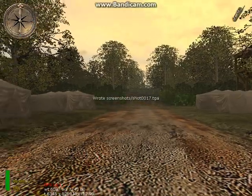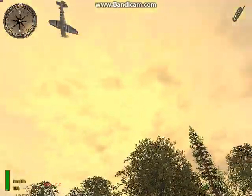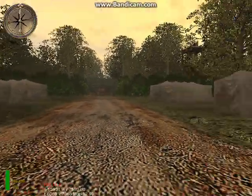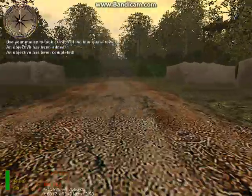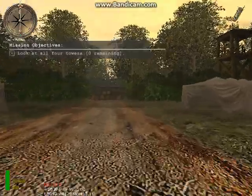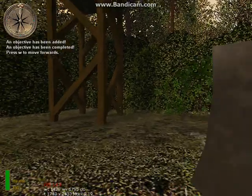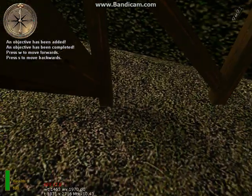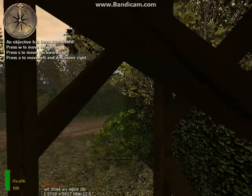And you might even stand a chance on the battlefield. First, I want you to use your mouse to look at each of the four guard towers. Now press your forward key to move in the direction you're facing. Press your backwards key to move back. Press strafe left to move left and strafe right to move right. Using these four keys together with the mouse is critical to your success against the enemy.